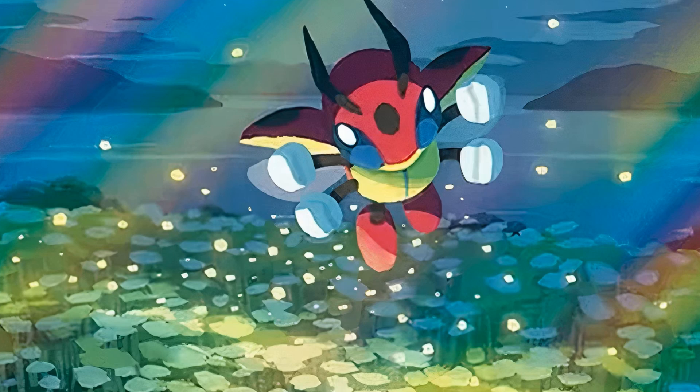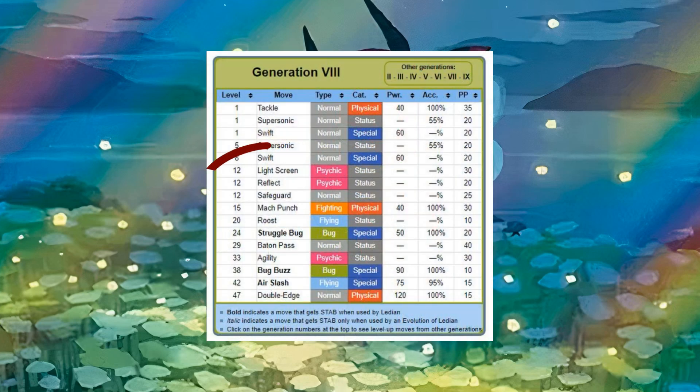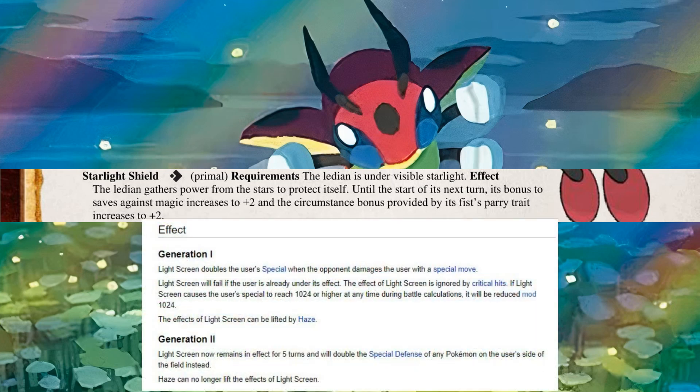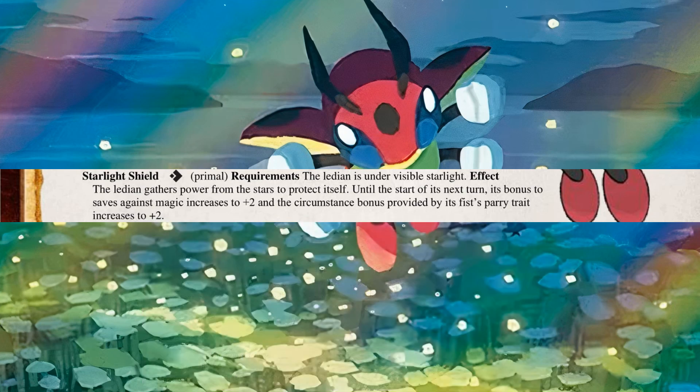With the Ladian's considerable defensive capabilities, such as Safeguard, Reflect, and Light Shield, I wanted to make sure to include an ability to represent them, which is where Starlight Shield comes into play, while also tapping into a bit of the Ladian's lore. This is a single action that requires the presence of the stars to fuel its magic, and both enhances the Ladian's natural resistance to magic, boosting up that bonus, as well as its ability to parry attacks. I like to imagine this creating shields of glowing light around the Ladian's fist, which it can use to ward off blows from enemies.